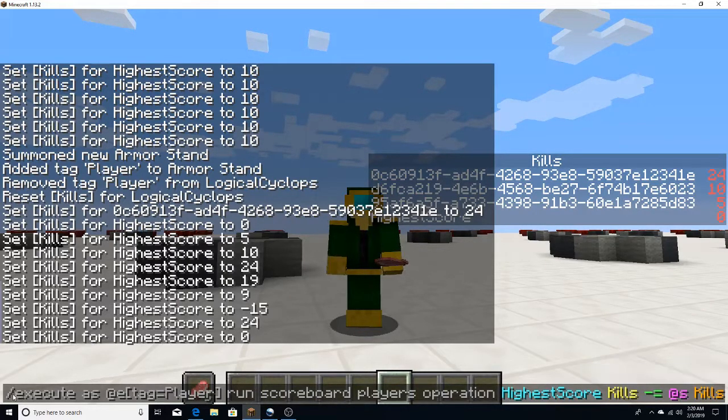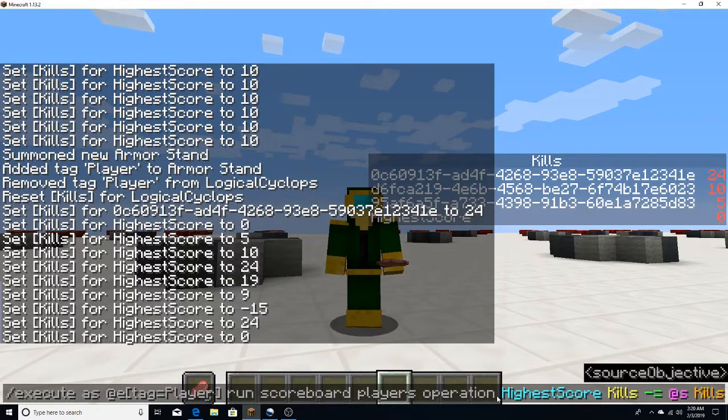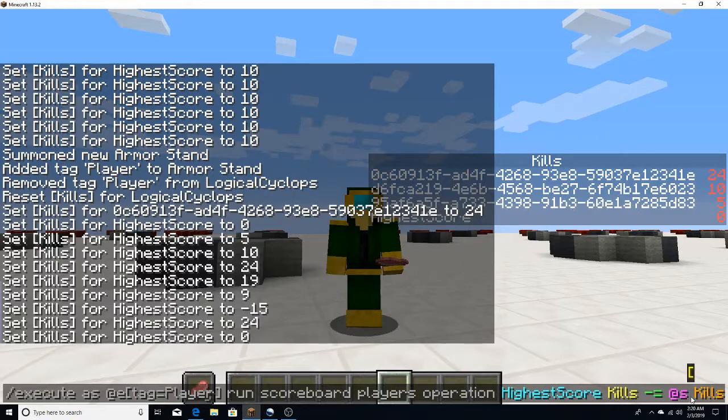You then want to do: execute as at e with tag equals player, run scoreboard players operation. Have the fake player be the target player, and then have the executor — which you would put as at s — be the selector.